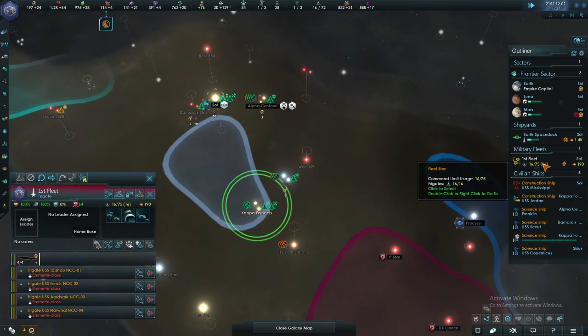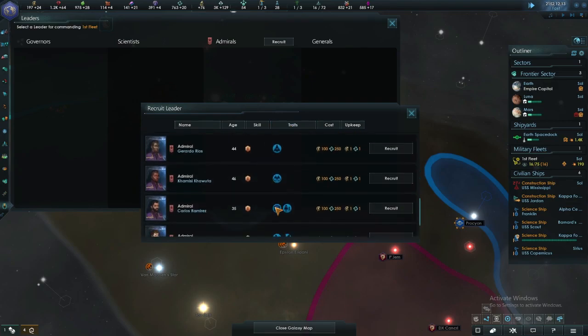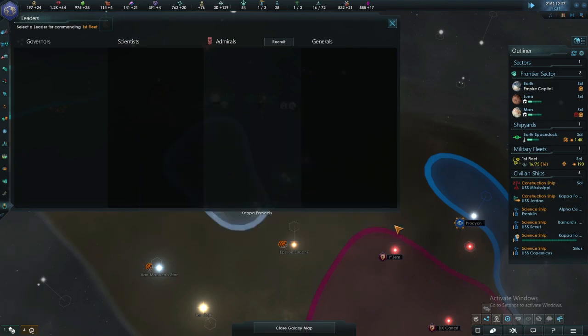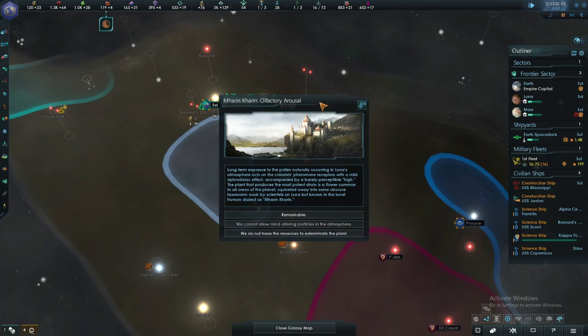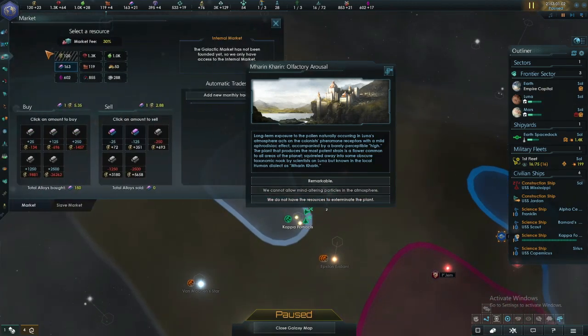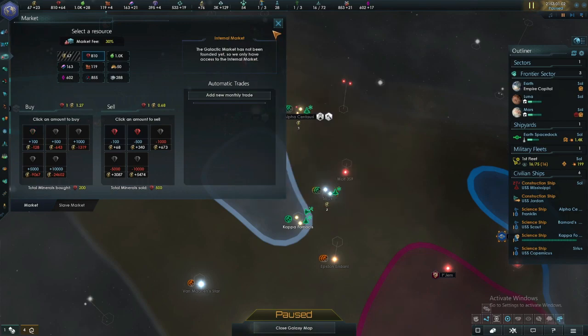I'll send you over there preemptively. Erica Hernandez can be in charge of my first fleet — I've got a lot of choices. Unless you wish to be one of my leaders again, do let me know. We cannot allow mind-bending — we definitely don't want that.